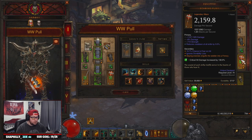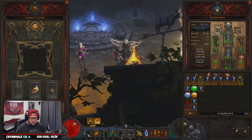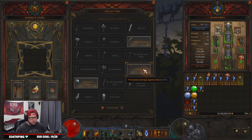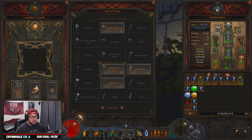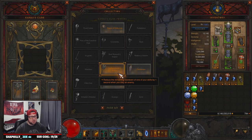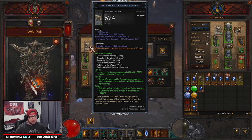In the Cube you definitely want to keep Band of Might and Mantle of Channeling, but you could swap in the weapon slot for Furnace, which gives increased damage against elites. At GR90 speed farming with this build you shouldn't have any problem killing anything, so keep the cooldowns. But if you feel you need more damage against the rift guardian or elites, use Furnace. I prefer Messerschmidt's Reaver for cooldown reduction since against trash it resets constantly.